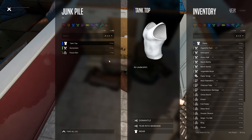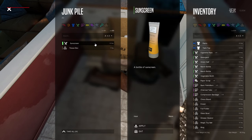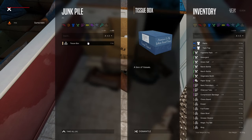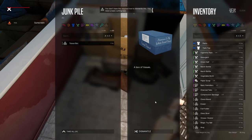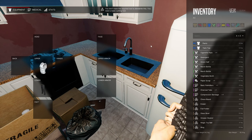A tank top — let's take it. Sunscreen — apply! I'm very sensitive. A box of tissues — can I dismantle? No, I need a basic tool. Let's see how to craft.